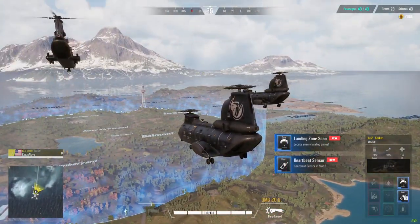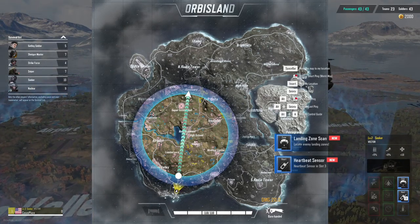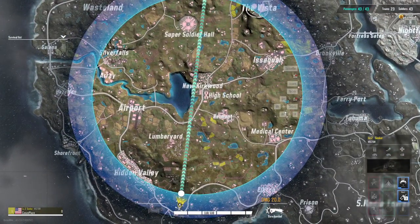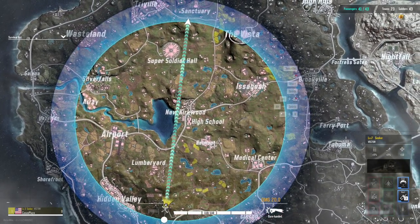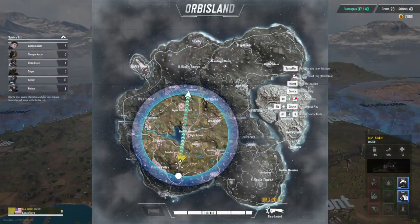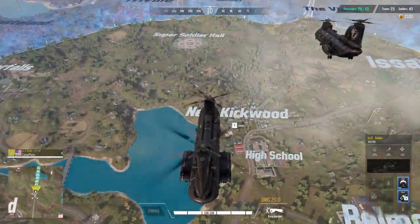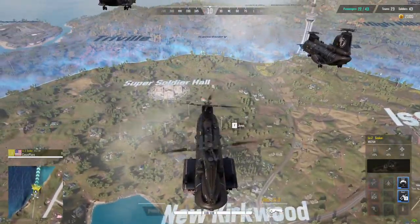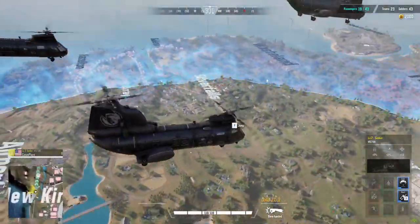It does have a pretty cool look to it. So we're automatically getting dropped into this area here. There's Hidden Valley, Lumberyard, Airport, Belmont, High School, New Kirkwood, Medical Center. I guess you can't go to the rest of the map — you just have to select one of these. Let's go to Super Soldier Hall, that sounds kind of cool.